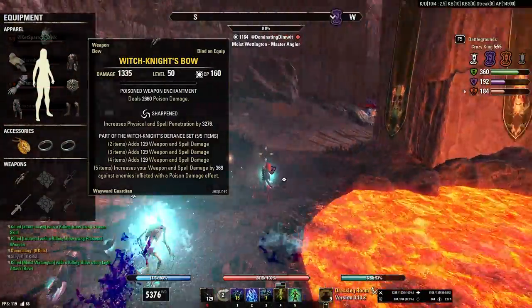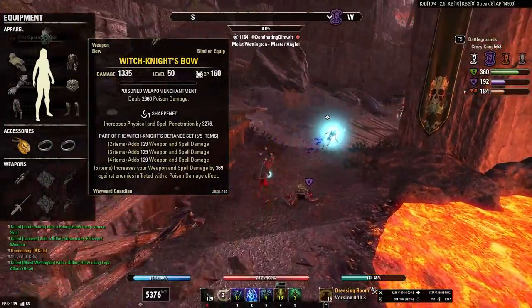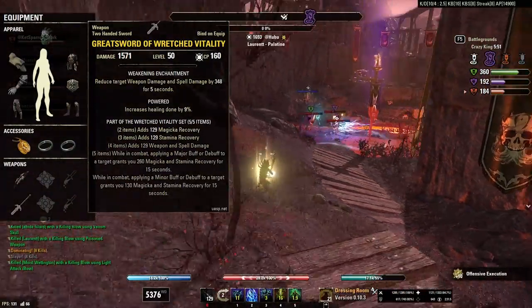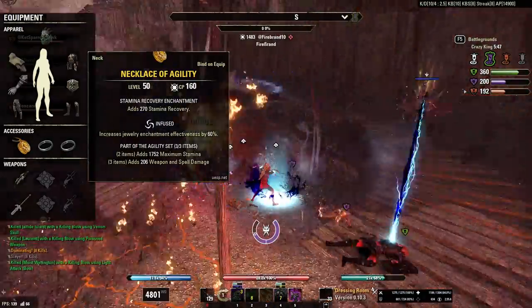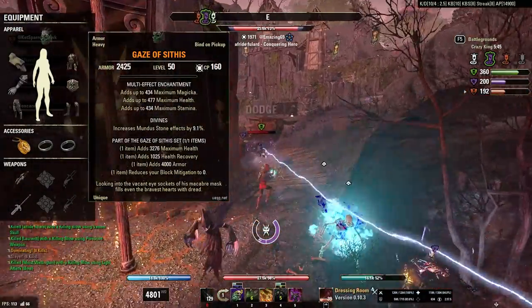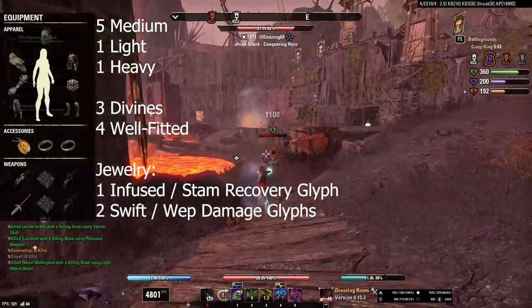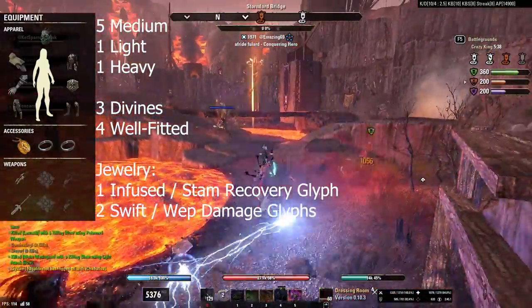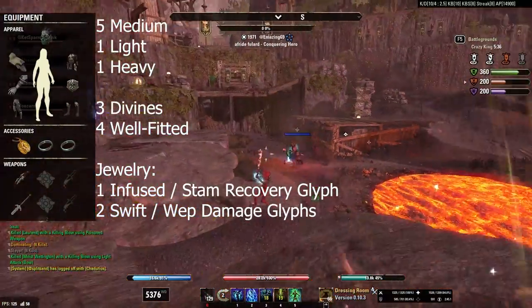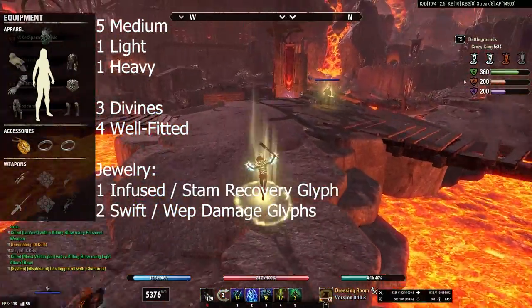The gear is Witch Knight's Defiance as a front bar set with a sharpened bow, and Wretched Vitality as a back bar set with a powered greatsword. Three pieces of Agility on the jewelry and the Gaze of Sithis Mythic Helm. Five medium, one light, one heavy. Three divines, four well fitted. The jewelry is one infused with a recovery glyph and two swift with weapon damage glyphs.